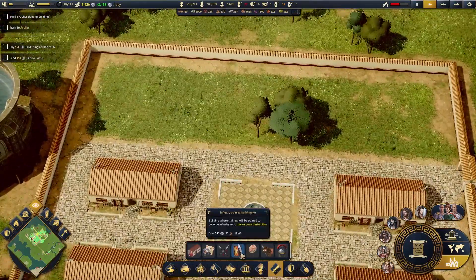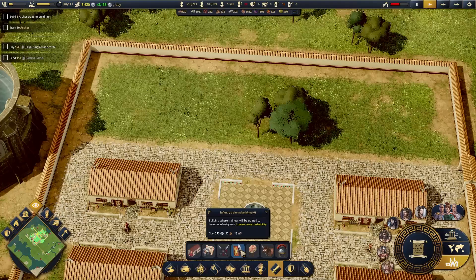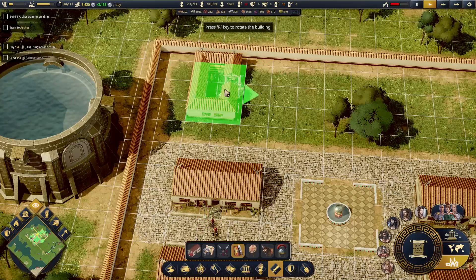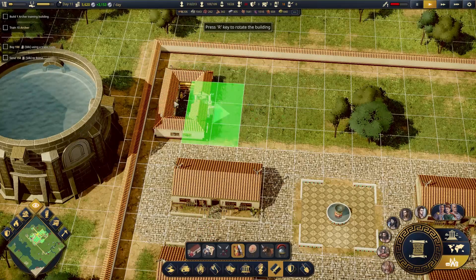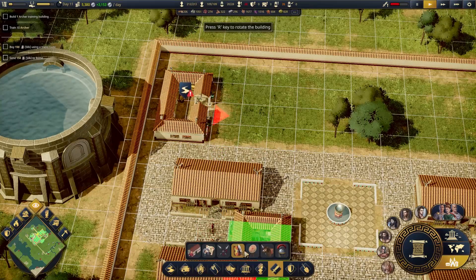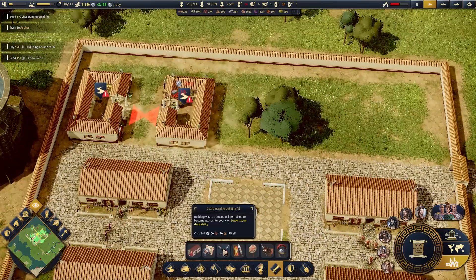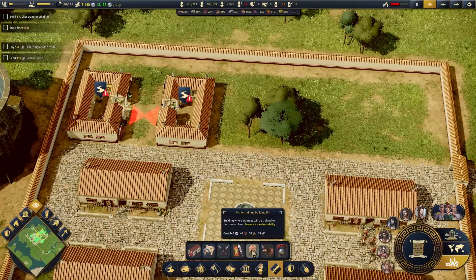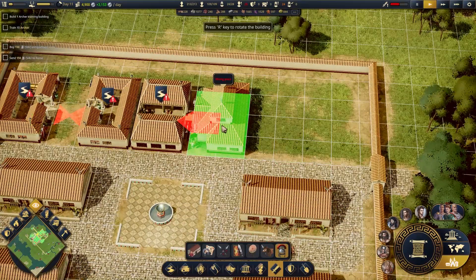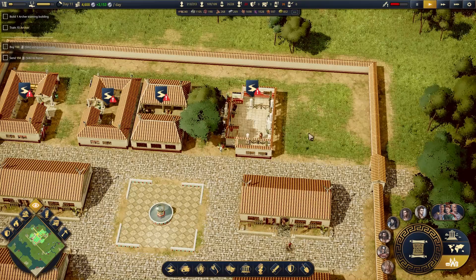All right, let's get some training going. I think obviously we're going to want — guards are good — infantry training and archer training. They're all the same size, these buildings. There must be a more efficient shape. We're going to go like this. That is infantry training — let's get two infantry training things back to back. Then I'm going to go archer training. Centurion training. And then that should be the centurion training — so I'm going to demolish that.